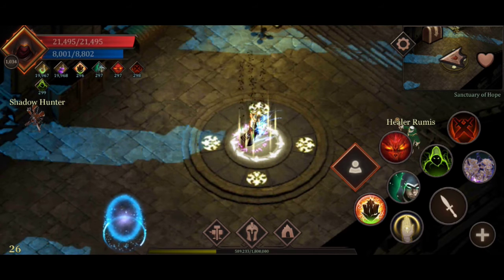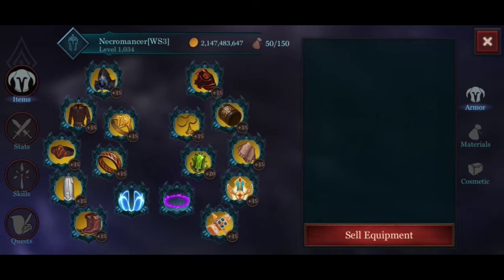There are three new infinity weapons with a low drop chance on floor 20. As you can see, at level 1034 I still haven't gotten those items, so right now I still have the ancient items. This is an ancient auto-attack build, so I'm going to show you right away.